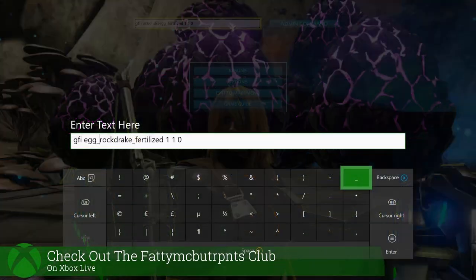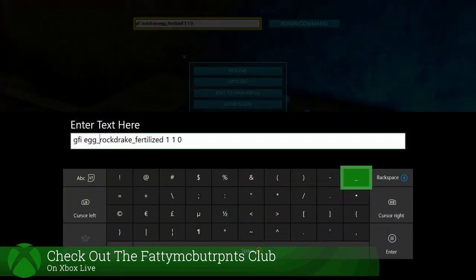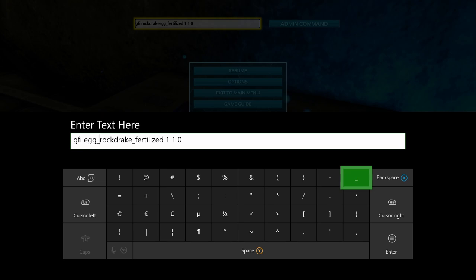The first admin command we're gonna use is for the rock drake eggs themselves — the fertilized versions. The command is: GFI space egg underscore rock drake underscore fertilized space one space one space zero. Go ahead and issue that admin command.